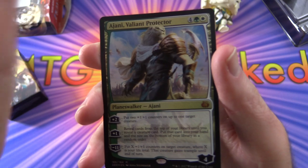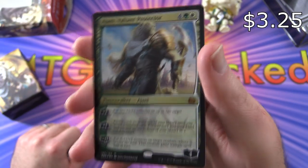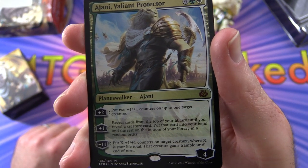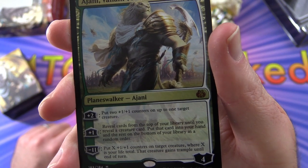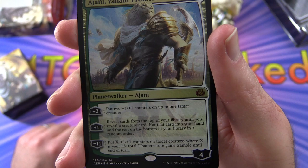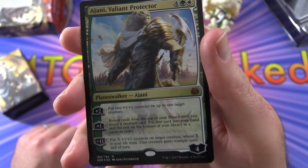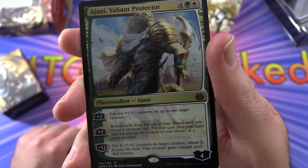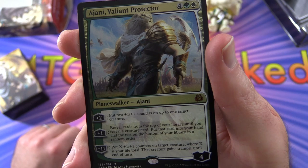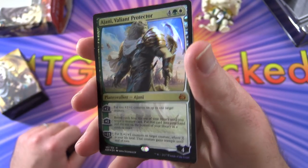So we have Ajani Valiant Protector — Planeswalker Ajani, 4 loyalty for 6. His plus 2: put two +1/+1 counters on up to one target creature. Plus 1: reveal cards from the top of your library until you reveal a creature card, put that card into your hand and the rest on the bottom in random order. Minus 11: put X +1/+1 counters on target creature where X is your life total, and that creature gains trample until end of turn. Some nice foiling there.